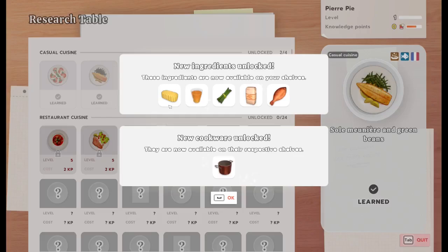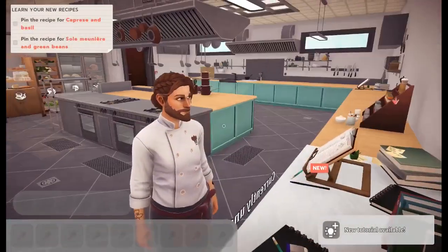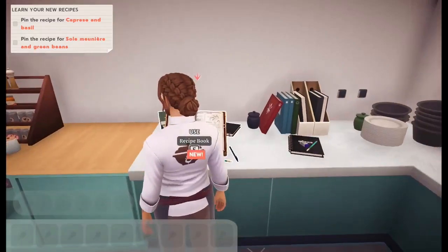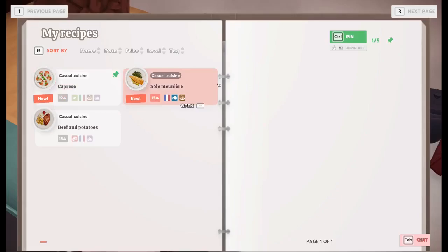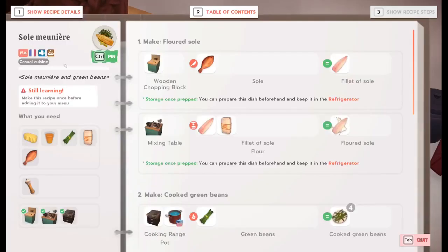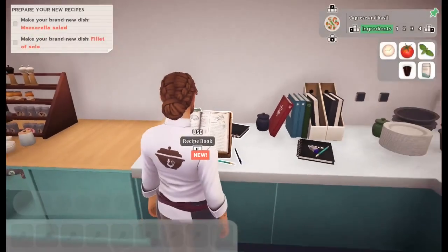Rolled omelet, Japanese style. Some orange juice. Green beans with a rubber band still on for added texture. Wheat flour and fish. Peacut. Pin the recipe for caprese and basil and sol meunier. Meunier — it's fish. All right, I think that's everything.